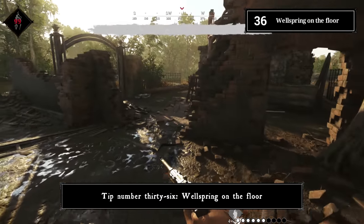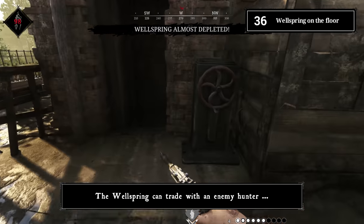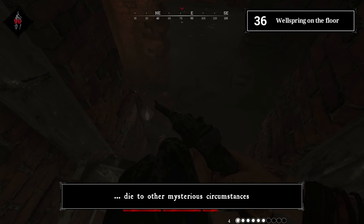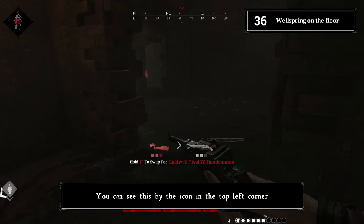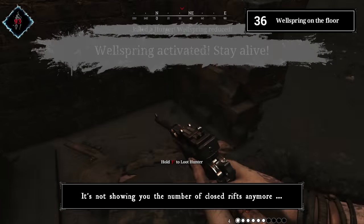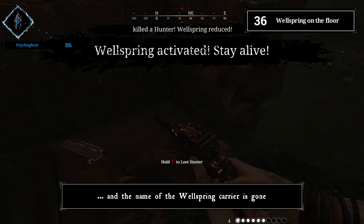Tip number thirty-six: wellspring on the floor. The wellspring carrier can die from a trade or other circumstances. You can identify this by the icon in the top left corner — it stops showing the number of closed rifts and the carrier's name disappears.